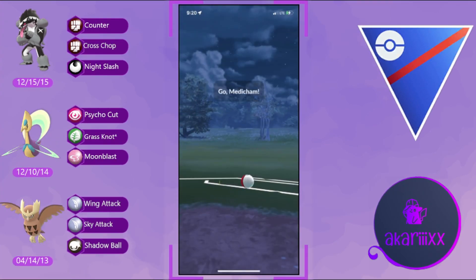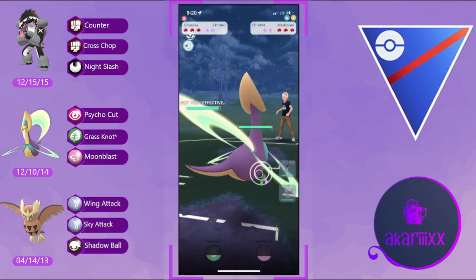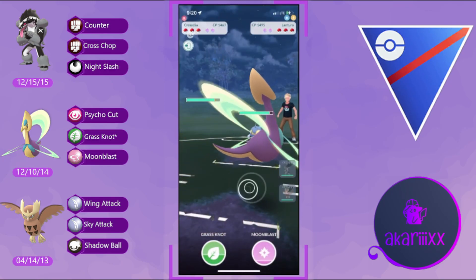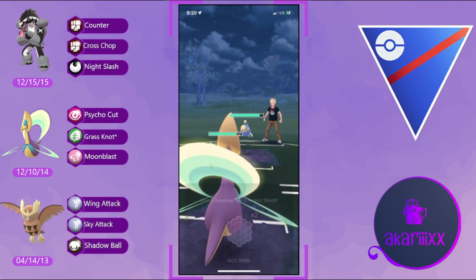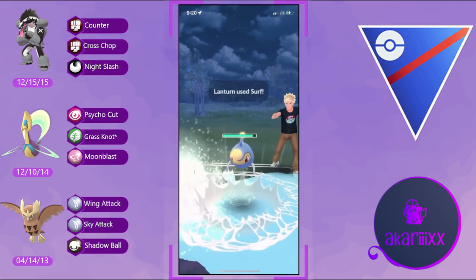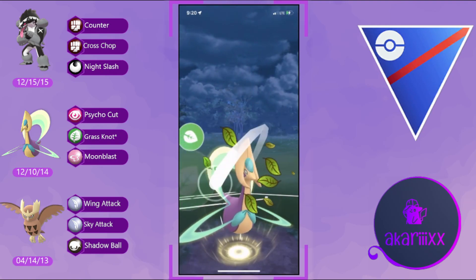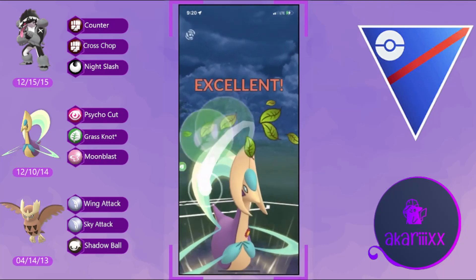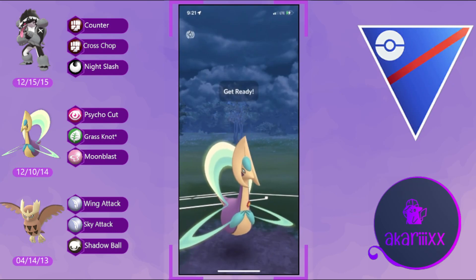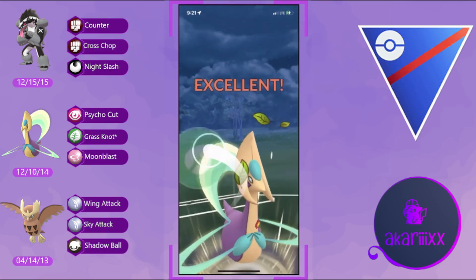Getting into the first battle, we have Obstagoon on the lead against Medicham — right away a horrible lead, one of the worst possible besides the occasional charmer. We're going to immediately pivot into Chrysalia, and the opponent counter-swaps into Lantern. The opponent builds up a massive amount of energy and fires off a Surf.